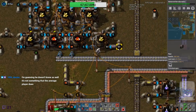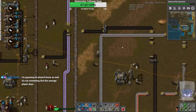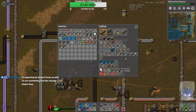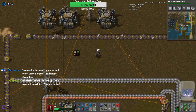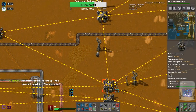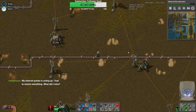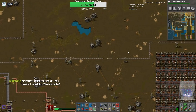Will has a topic of conversation - go for it. What do you guys think of the new pipe rework suggestions in the Friday facts? I think they're going to be worse for UPS. From doing fluid simulations before, I don't see how that's a fix or a good thing.